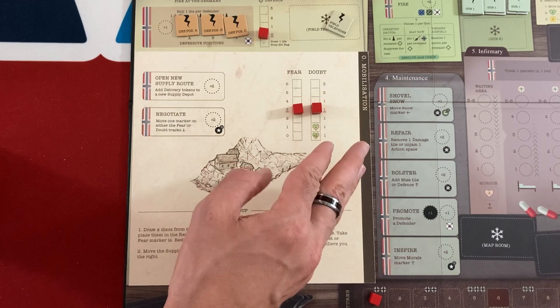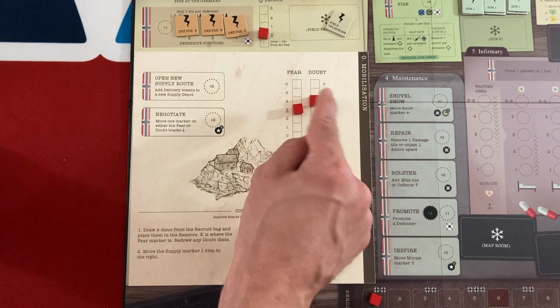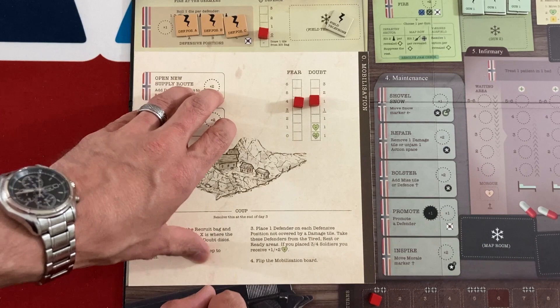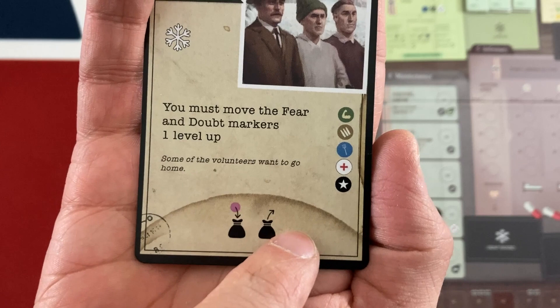A major thing you're fighting against, especially early when recruiting, is people being afraid of the Nazi army. The doubt track going up forces you to add more doubt tokens to your recruitment bag, which could cut your recruitment short and get you fewer people. The fear marker, which just went up to four, determines how many people I'll lose from the recruitment bag permanently at the end of the mobilization phase. I'd like both of those to be lower if I can manage it.